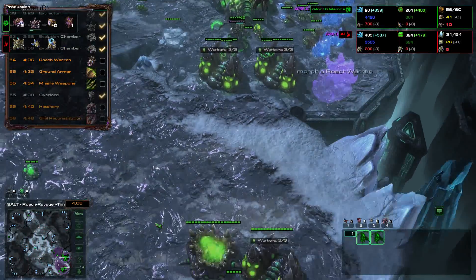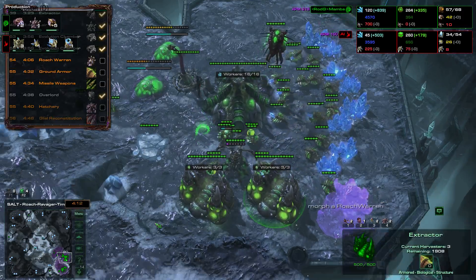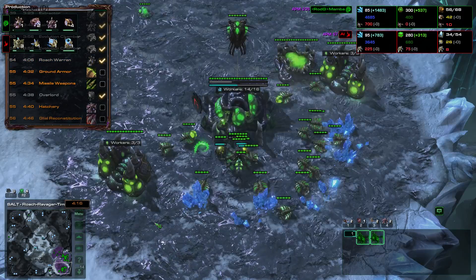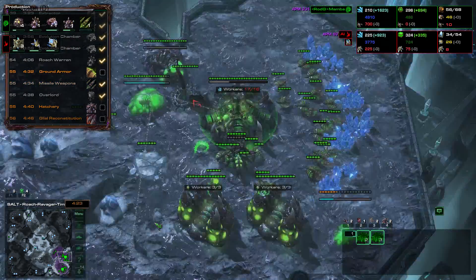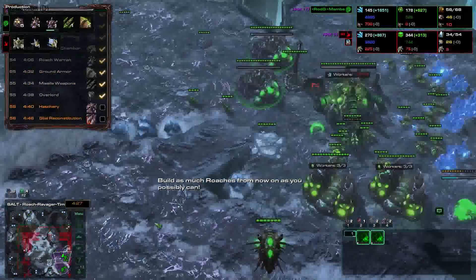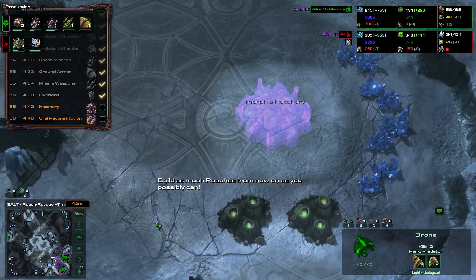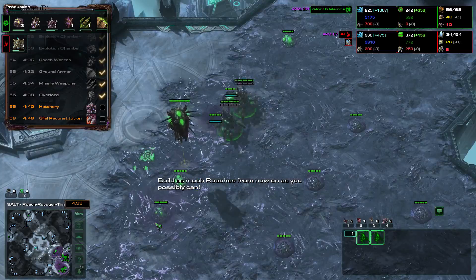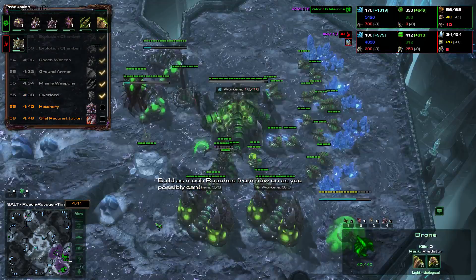If a Terran is able to see that you have no gas, they should build a lot of Reapers. On the other hand, if you have good micro and good mechanics, you should be able to defend Reapers with Lings and Queens. Zergling speed helps a lot defending it. It's not a build order you will see at pro gamer level, but if you're Bronze, Silver, Gold, or Platinum, it's a good way to learn Zerg.